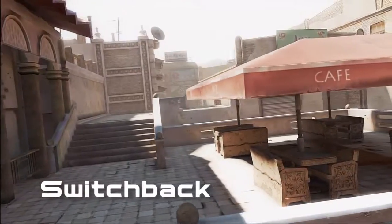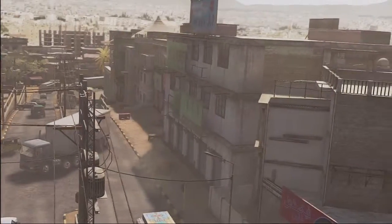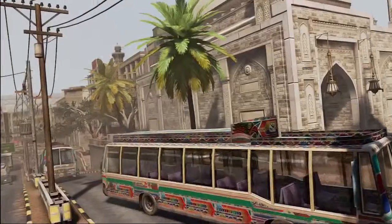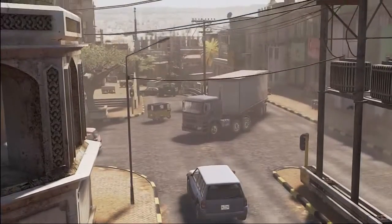Switchback is a mix of open-air markets and claustrophobic alleys divided by a busy street, set in the old section of Peshawar. The towers and dome of an ancient building is the main landmark in the center of the map. Constant elevation changes provide opportunities to gain the high ground while flanking your enemy.